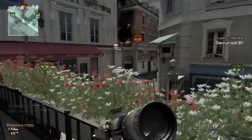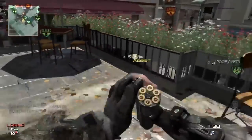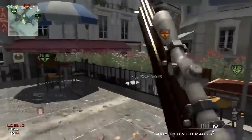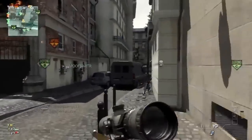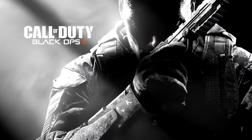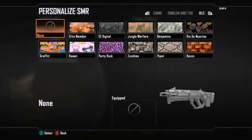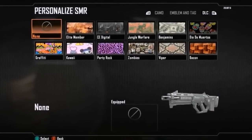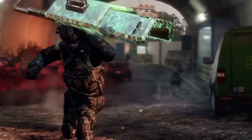When somebody had gold camo on their gun, it was an achievement — a sense of pride. People looked at them and said, "This person knows what they're doing, or has at least put in a ton of time." After Modern Warfare 3 we got Black Ops 2, which went back to the headshot system for camos, but was also the first time the game introduced attachment challenges after the headshot challenges, and was also the first CoD to feature DLC camos.